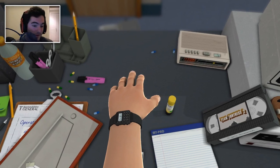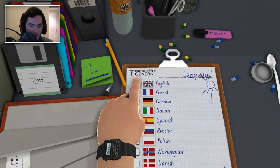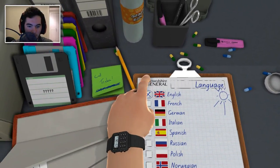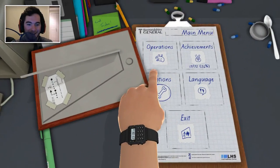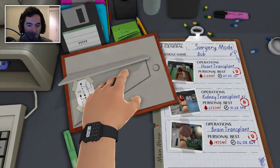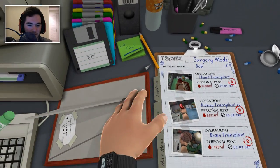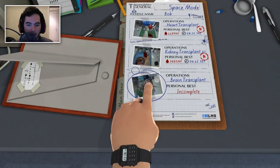So I figured we should do the alien surgery. In order to do that I did not want to go into that menu — let me exit out of here if possible and let's go into the space level. Come on, get that stupid diploma out of the way. There we go — space level, space brain transplant. Let's do it.